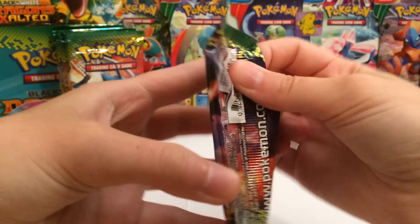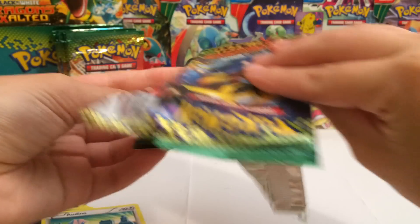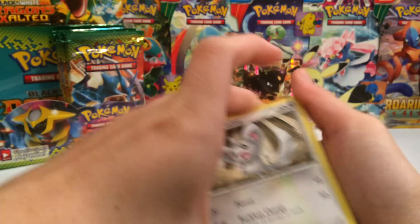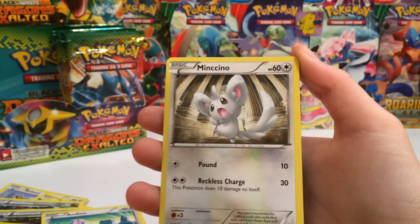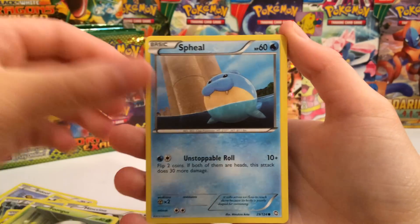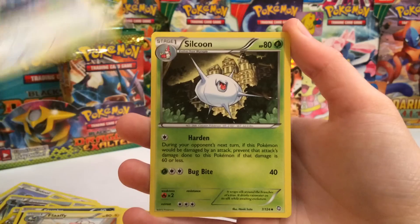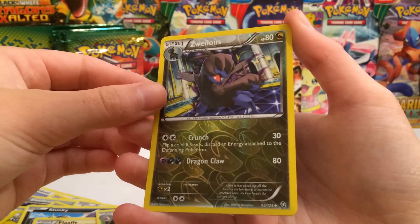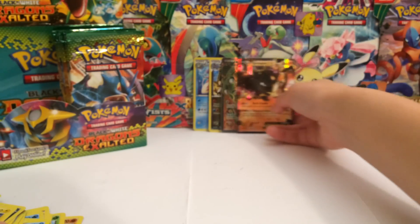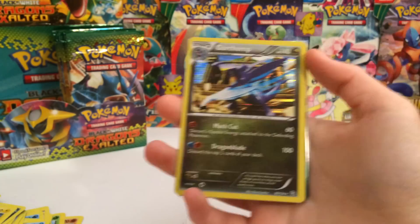We'll carefully set that in the back because we have one pack left — there's our Giratina, fantastic looking pack art. Let's see what we can get. In the last pack, I don't even want anything epic because I don't think my heart can handle it — I'm already having a heart attack back here. Mincino, Foongus, Spheal, Drifloon, Stunky, Flaaffy, Swablu, Silcoon, a Reverse Zweilous which is just an uncommon, and a Drifblim.